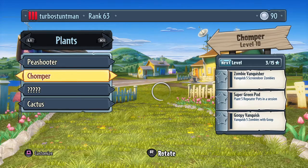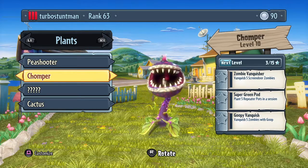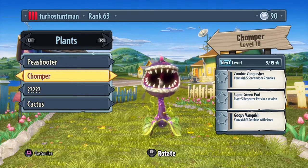Fire Chomper — alright, next up is my favorite! The Chomper is basically... he eats people up for dinner, breakfast, lunch — you get the idea. Don't you think you should talk about the abilities on all of the other ones?